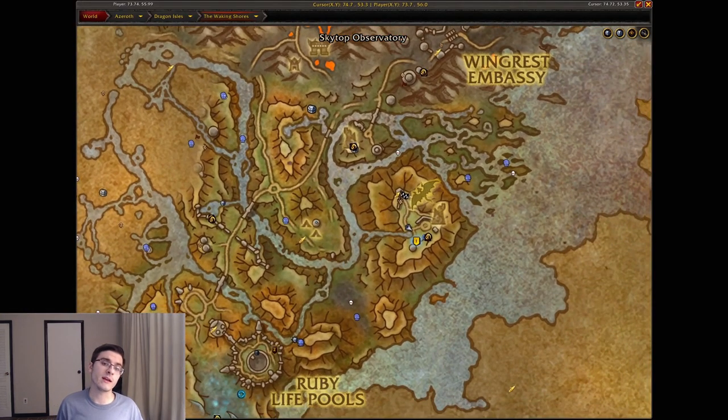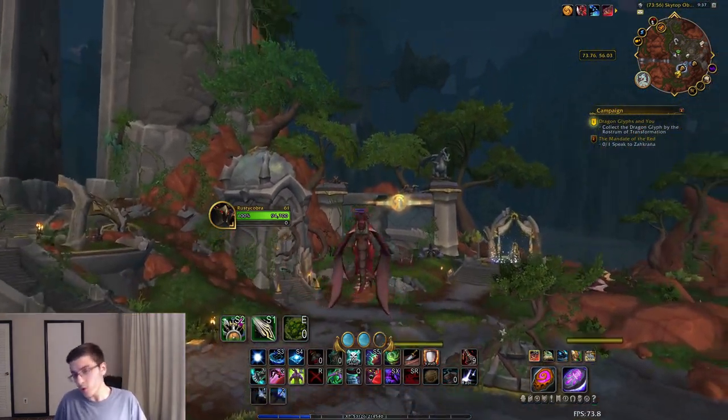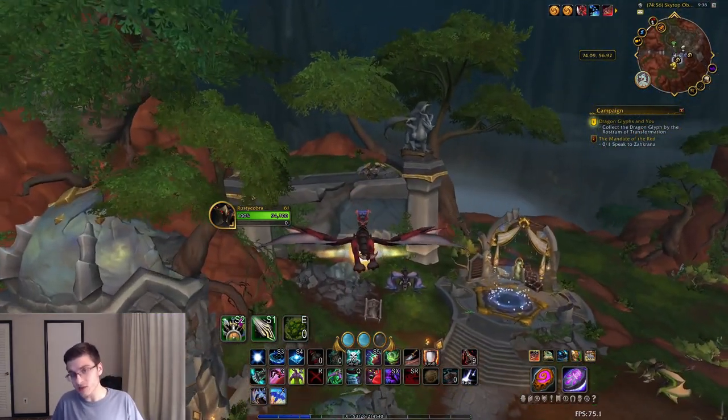The very first dragon glyph is the tutorial one, located at the Sky Top Observatory. This one is very, very easy — go ahead and grab that.